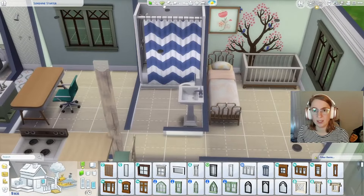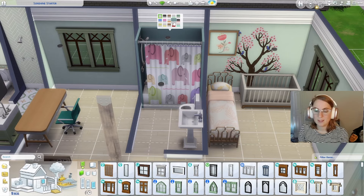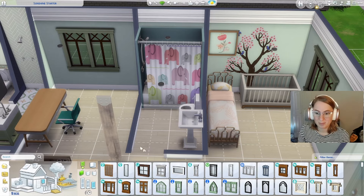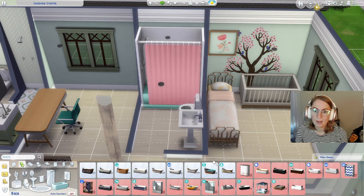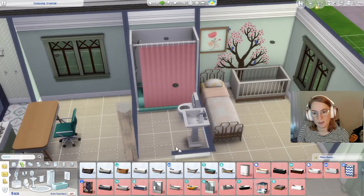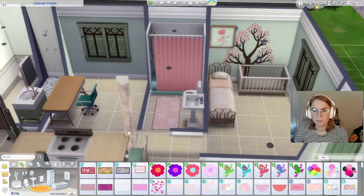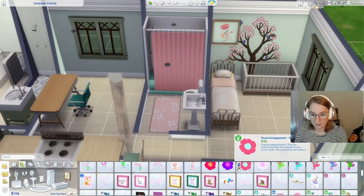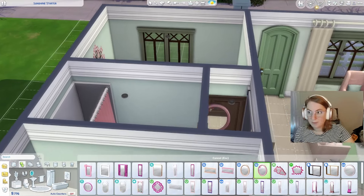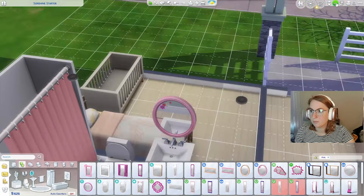Now let's figure out the kids' bathroom. This one is my favorite but we just did it in the other house, so I don't want to do it again. The whales are cute, but we can make it like a little pink bathroom. I like that with the little pink rug — that's a cute little kid's bathroom, like a little girl's bathroom. Maybe this parenthood mirror, get it up a little bit higher. Cute, that looks good.